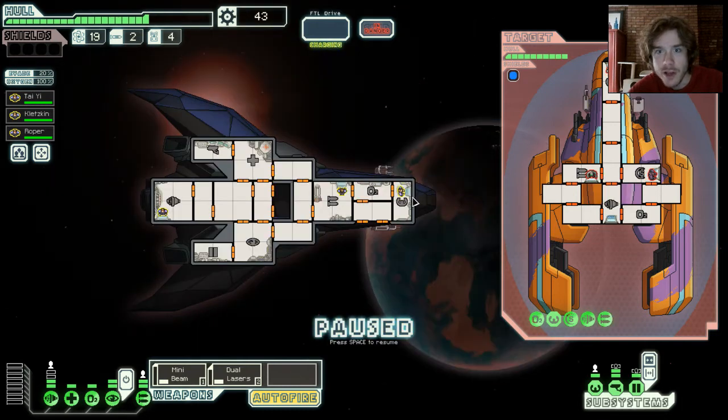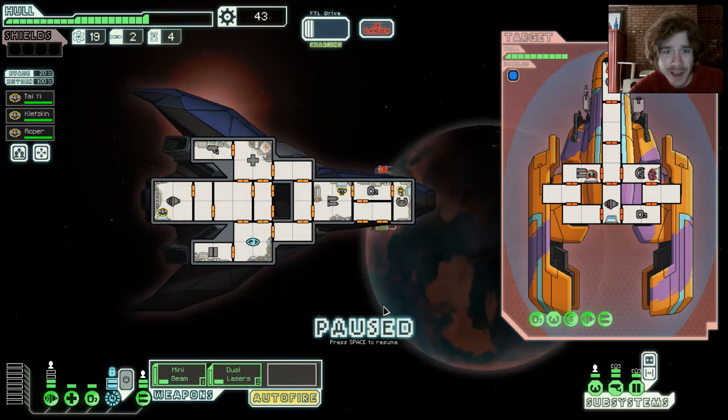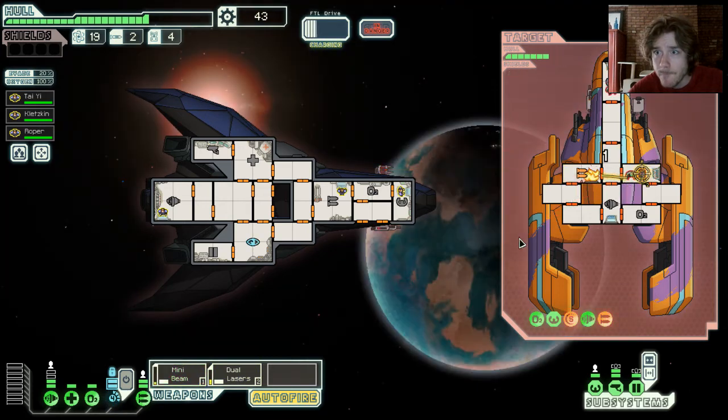We have an Engie — as you can see my crew is all humans, one of the races in the game. These are Engie, they're engineers — not very good at hand-to-hand combat but great at repairing stuff. And this is a Rock! They have 150 health instead of the 100 that most other races have. They are essentially impervious to fire — I think you can't destroy them with the bio-beam either. Cloak! We're gonna hit their shields and then take out their weapons. I want to get some sort of teleporter room so I can go in there and slay them.